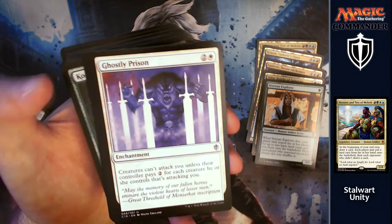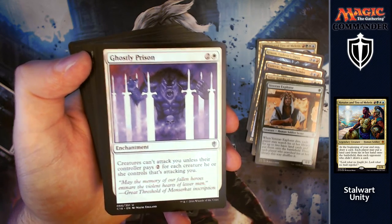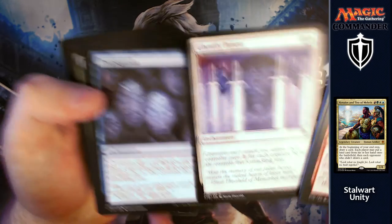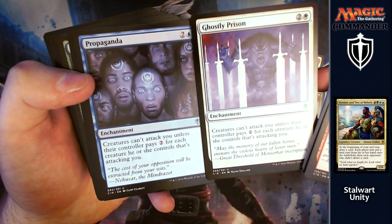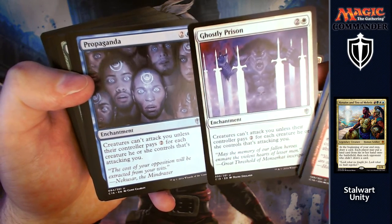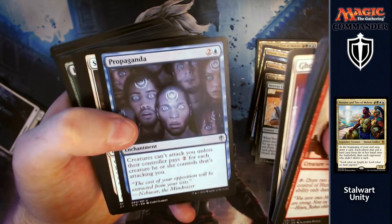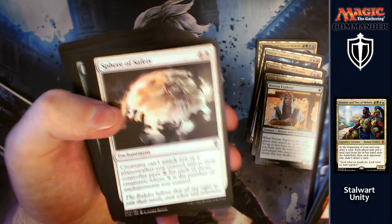Ghostly Prison is one of the two cards in this deck which taxes players for attacking you. And Propaganda as well — if you get both of those up, people aren't going to want to pay four to attack you for each creature. They just won't want to do that. If you can get those up, you've got a nice little wall there to hide behind and they'll have to deal with those before they can deal with you.